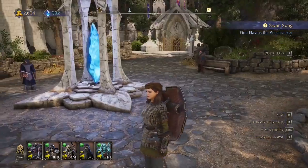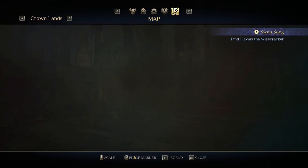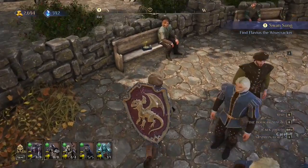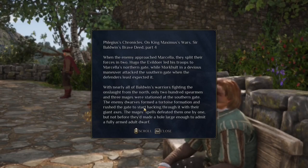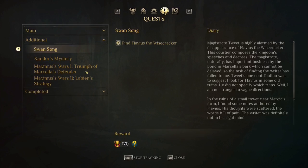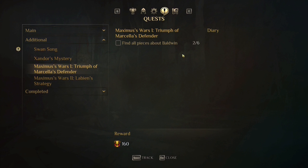Do you recognize this place? It's right here near the castle, near this mana crystal — just lying on the bench. Let's pick it up. I'll skip the story; you can read it yourself.